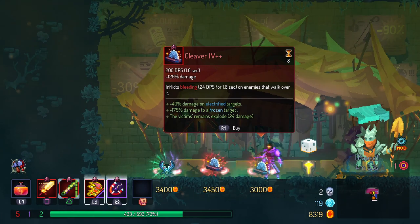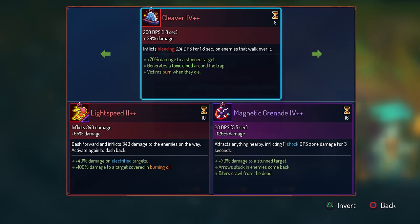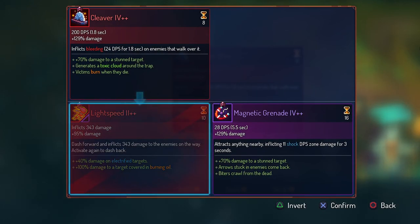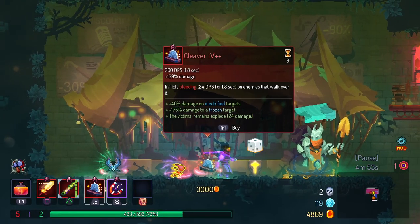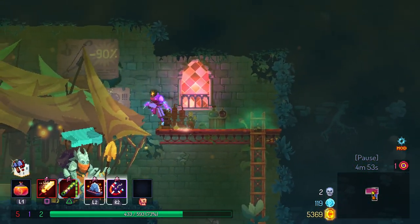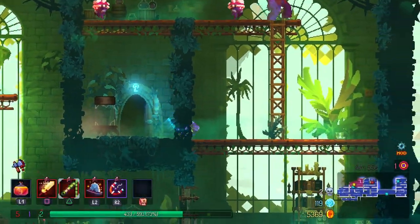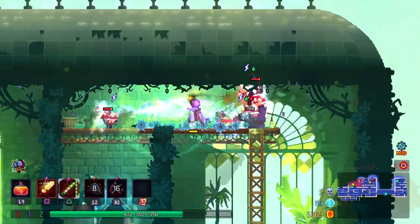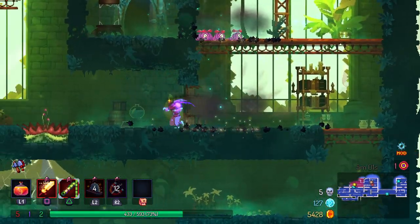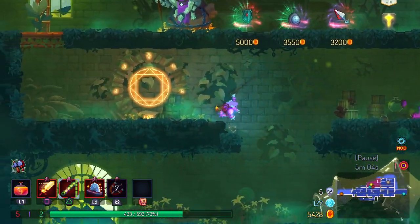I'm actually pretty happy with that purchase there. I think the cleaver thing can be really good with the magnet grenade — it's really, really good. And again, it's another thing that works really well with the execution thing we've got going on. I think we can get some really sneaky little kills out of that.